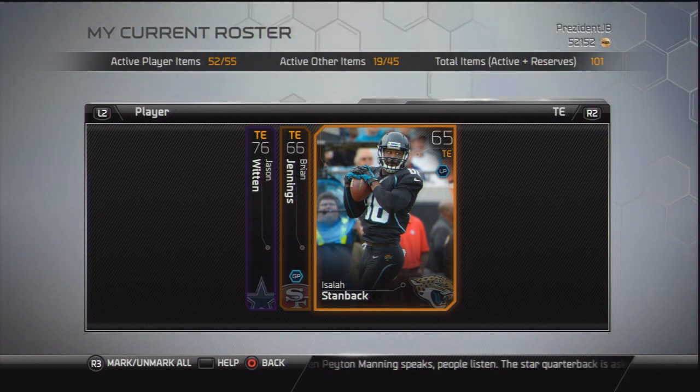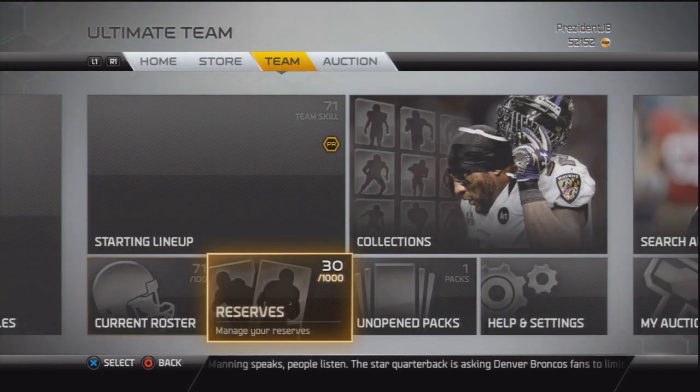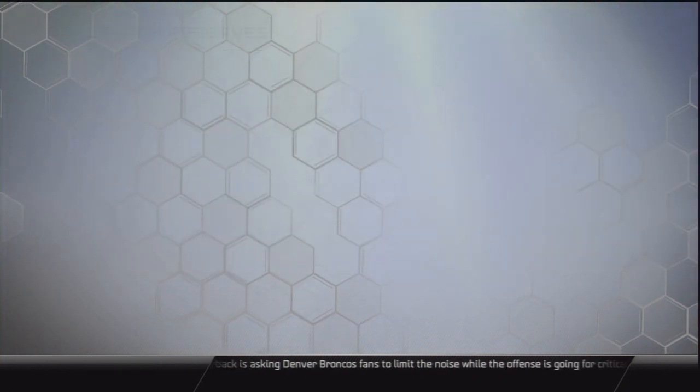First I was putting up the players for too high — I'm going to show you a clip of that coming up. I was trying to sell them for about $1,500, but then I realized they weren't selling very fast or effectively. So when I lowered the prices to about $500 to $1,000 buy now, they were selling much more effectively and faster.